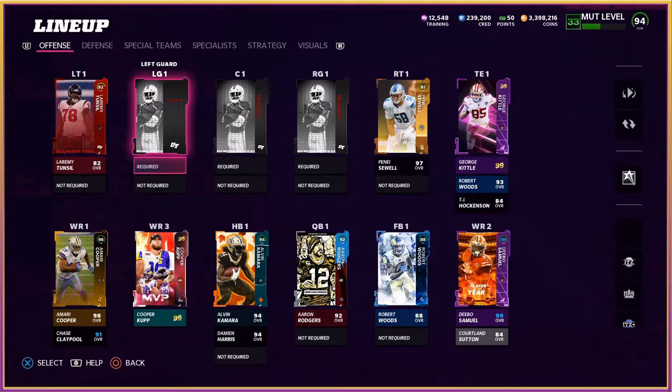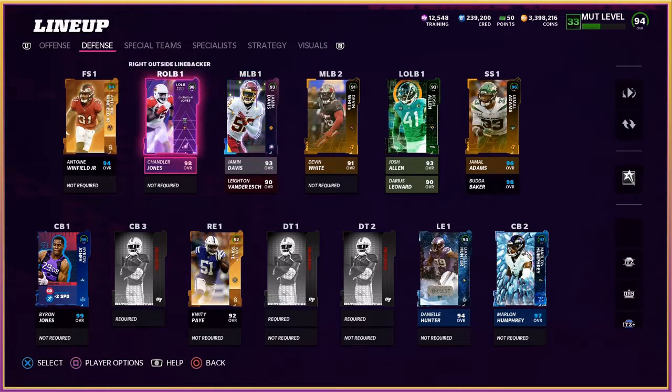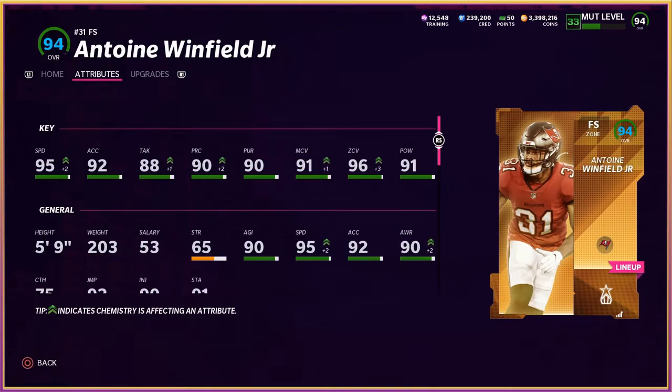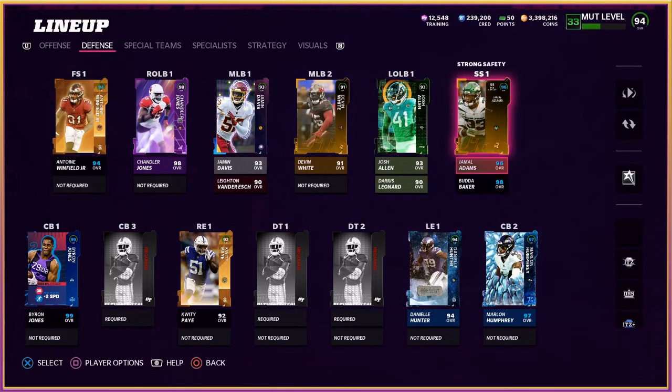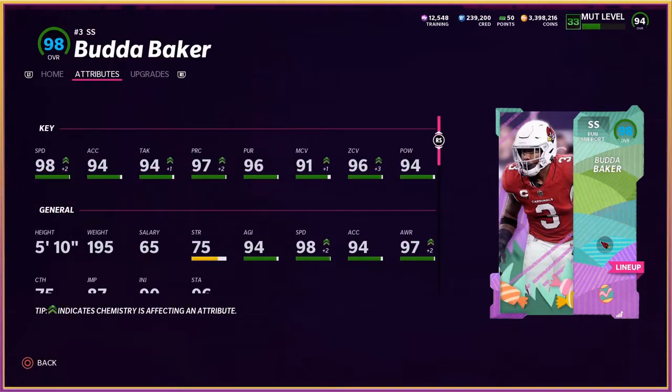We've still got a few empty spots on offense at left guard, center, and right guard, which we'll fill with 80 overall Core Elites. On the defensive side, we got some much-needed help in the secondary. Antoine Winfield Jr. is at free safety with 95 speed and 96 zone coverage — 91 hit power isn't great and he's only 5-foot-9, but this card really balls out. Jamal Adams is our starting strong safety, and Budda Baker is going to be our sub linebacker at 3-3-5 wide. Baker is a 98 overall with chems — 98 speed, 96 zone coverage, 94 hit power. Since Jamal Adams is only 94 speed, we'll take a 98 speed user any day.